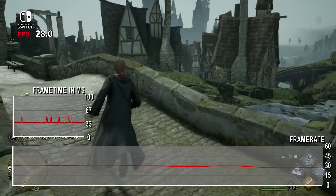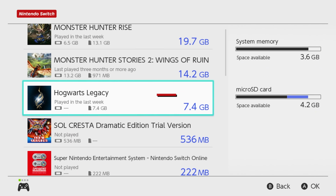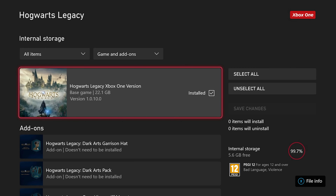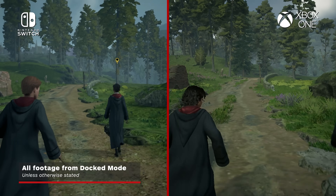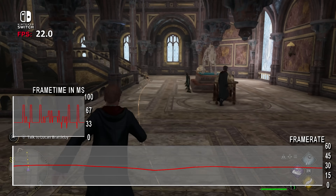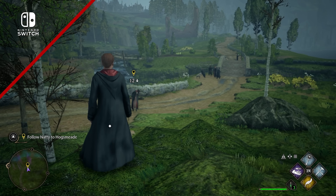Hogwarts is not a miracle port. Squeezing into the Switch — literally in the 7.4 gigabyte install, compared to the 22-plus gigabyte install of the last-gen versions as reflected here in the Xbox One — it manages to be better than feared, yet rough as expected in places. So let's tick off the challenges, solutions and outcomes of this port, using the closest matching hardware in the Xbox One.